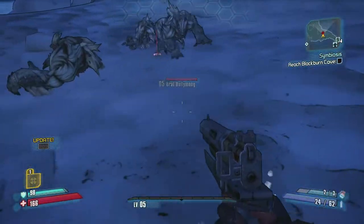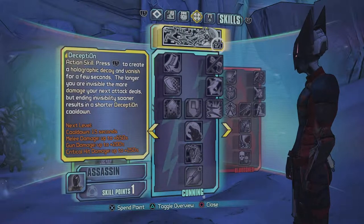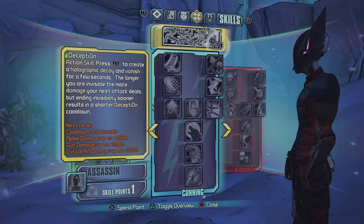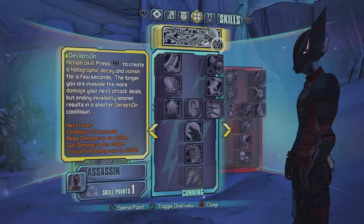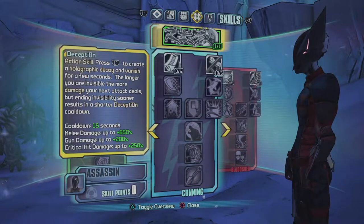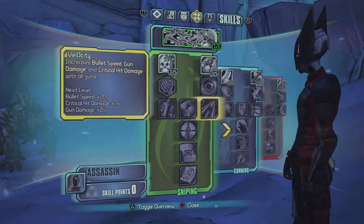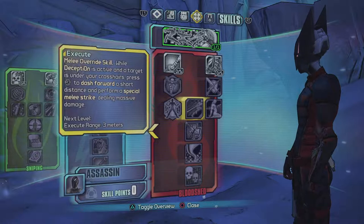You can pause this game. Zero's action skill is Deception - press L1 to create a holographic decoy and vanish for a few seconds. The longer you stay invisible, the more damage your next attack deals, but ending invisibility sooner results in a shorter cooldown. Cooldown is 15 seconds; Maya damage goes up to 6.5 times, gun damage up to 200%, critical hit damage up to 250%. There are three skill trees: Bloodshed is melee-focused, Cunning is more deception-oriented, and Sniping is based on gunplay.